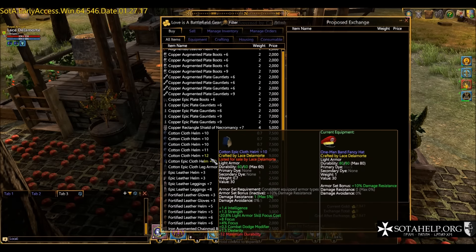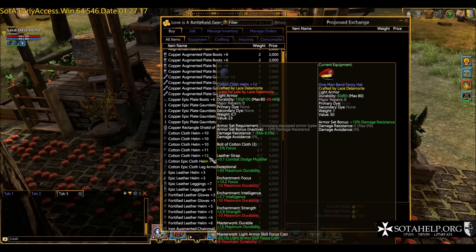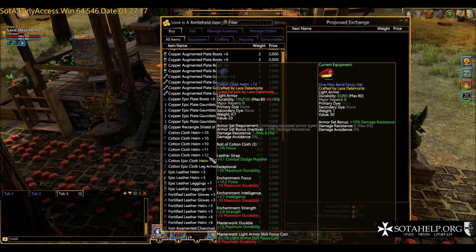Let me show you something that demonstrates durability well. This plus 12 helm was exceptional, so it started at 130 durability. You can see we did two masterworks and three enchantments. One of the masterworks added plus 15 durability, which is why it's still at 100 durability — it's a really long-lasting helmet. You can see we got strength, focus, maximum durability, and light skill armor focus. It's a pretty decent helmet at plus 12. Be aware though: masterwork durability gives a plus three to the item rating, so this plus 12 is really just a plus nine.